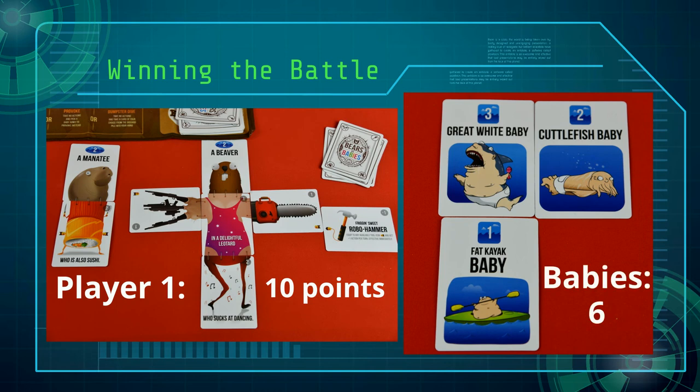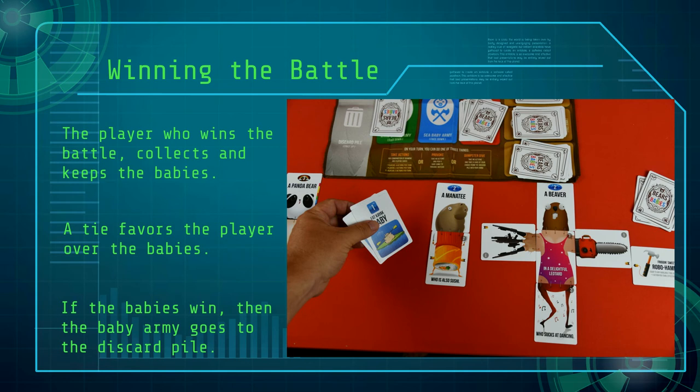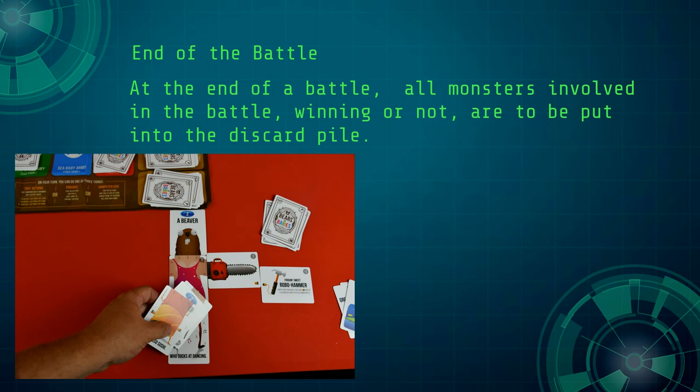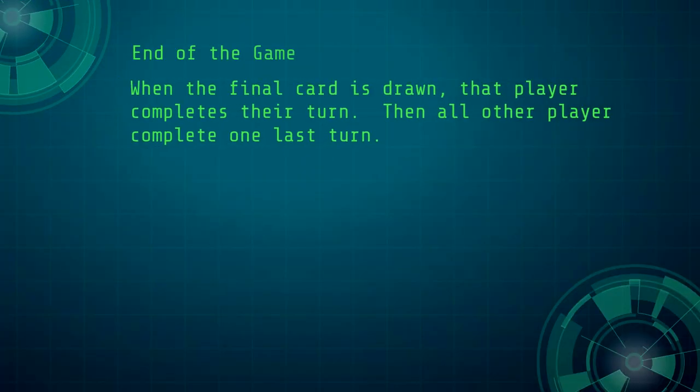The player with the strongest monster army that beats the baby army collects the babies as their score. If a player ties with a baby army, the player is the winner. If no player beats the baby army, all of those baby cards are placed into the discard pile. Monsters can only fight in one battle, so at the end of a battle all monsters involved — regardless of winning or not — are placed into the discard pile.